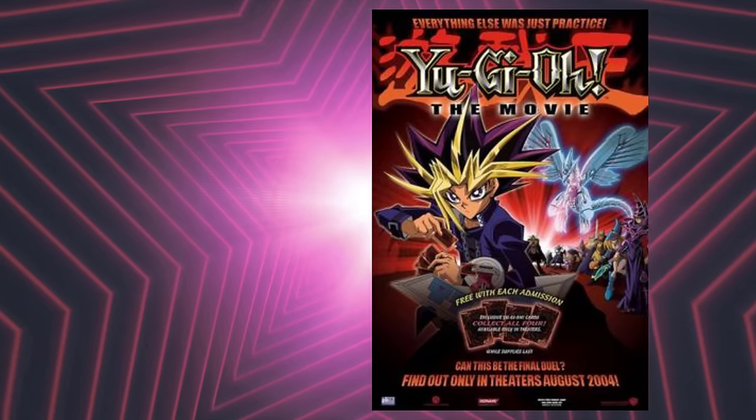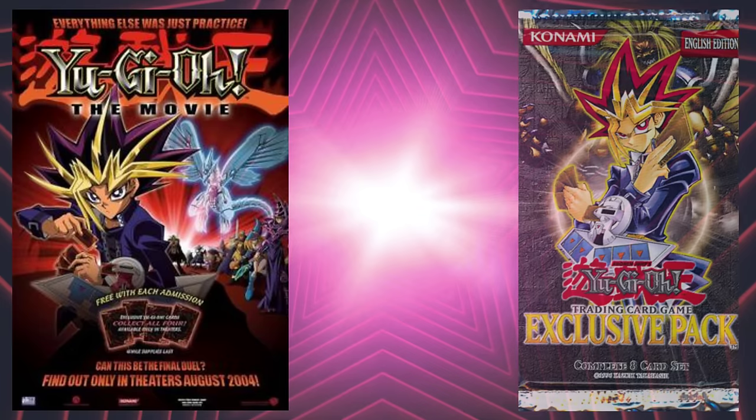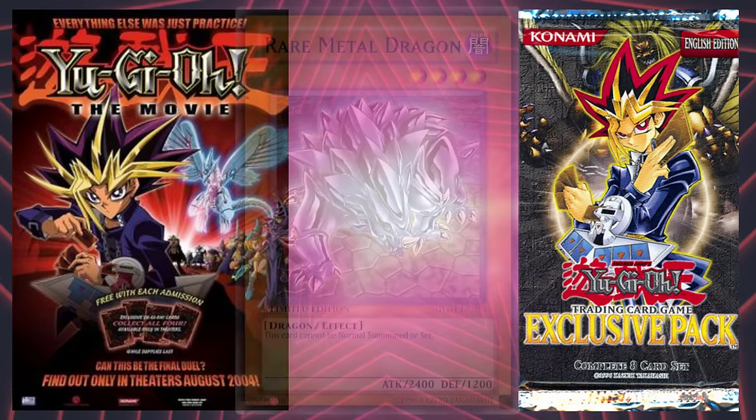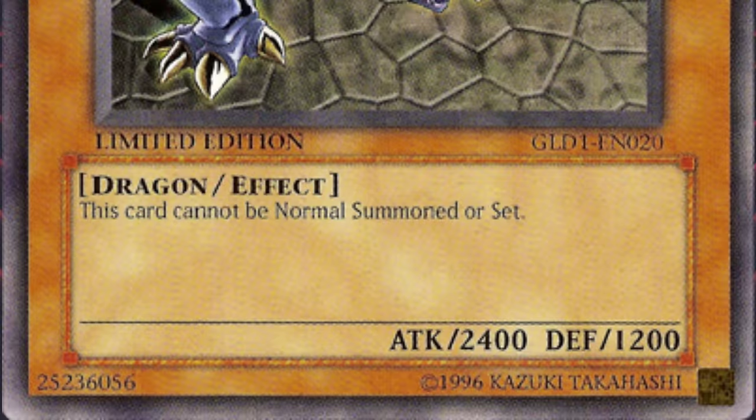Our last pick from today's trash can comes from the unique mini set tied to the Pyramid of Light movie — the exclusive pack — and that is Rare Metal Dragon. A level 4 Dark Dragon monster with 2,400 attack and 1,200 defense, with the following effect: this card cannot be normal summoned or set. Why?